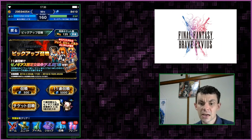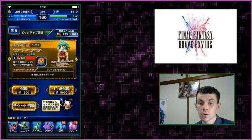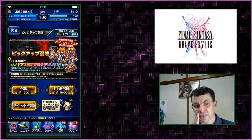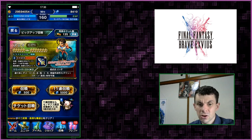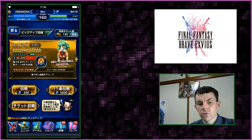Her limit burst is a maxed out 2,000% AoE one-hit magic attack that gives herself a 150% magic buff for three turns — that's really, incredibly strong. Besides recovering 10% MP per turn, which is already insane if you stack any more MP recovery on her, she has attacks for each and every element: wind, earth, fire, and water.